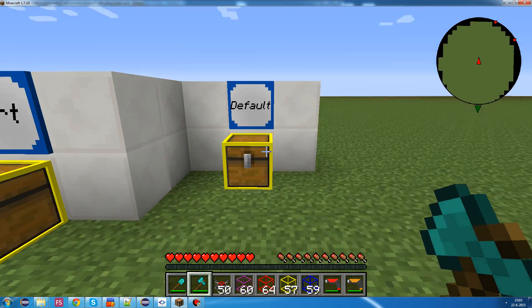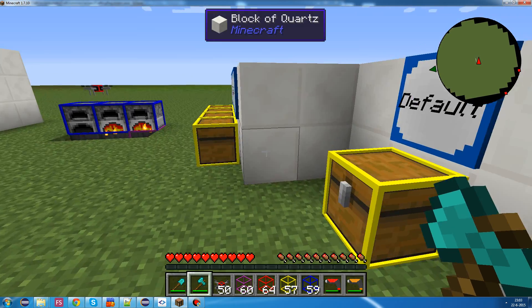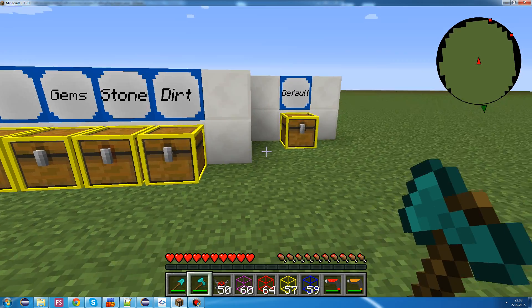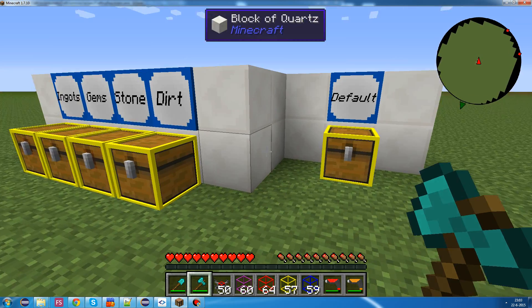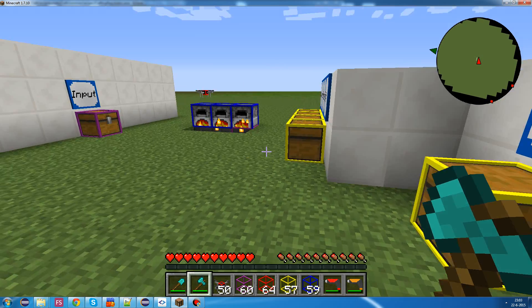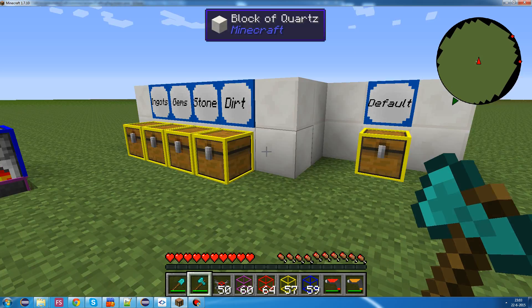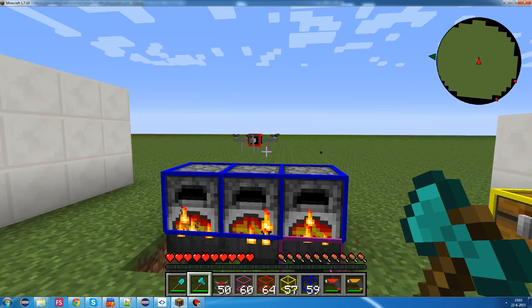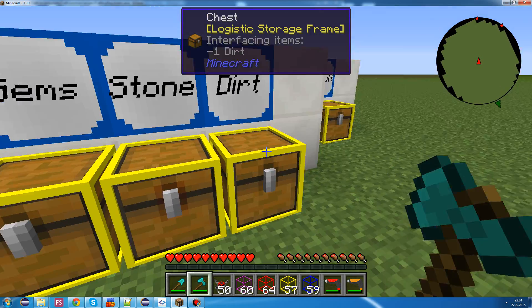And another thing you might notice is that the default chest is further away from any other storage chest. And that's because that's the only way to do a default location. The default chest should always be the furthest inventory, because the AI of the logistic system looks for the closest inventory first.